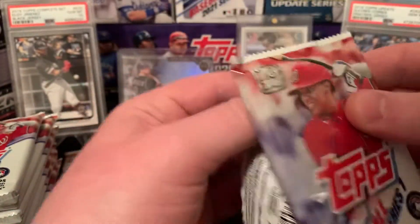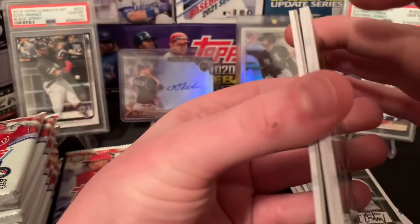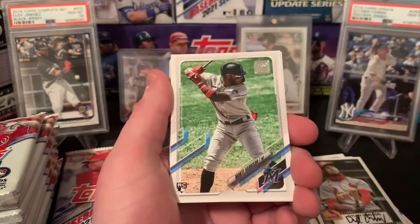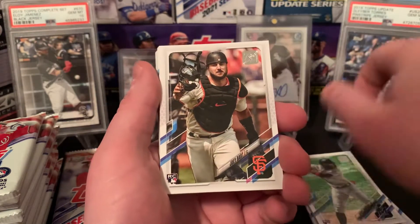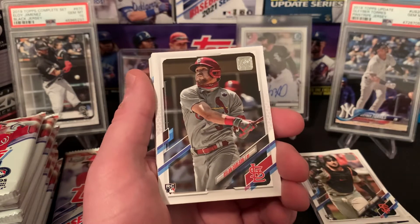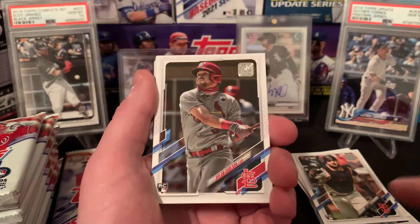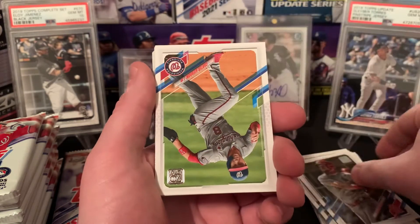Really liking this product so far — a bunch of packs, a bunch of cards, really fun to open. And we seem to be getting some pretty solid rookies in here. Got a Justin Dunn future stars, Monty Harrison rookie card with the Marlins. There's Joey Bart — let's go! Dylan Carlson — let's go! The coalition with the cards: if you find the Joey Bart, you're going to have the Dylan Carlson right behind it. Great rookies to have right there.